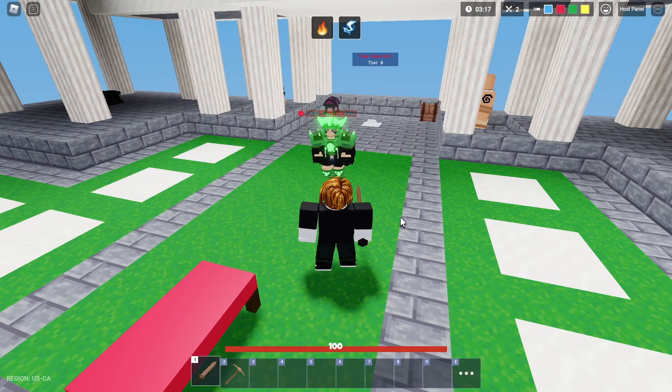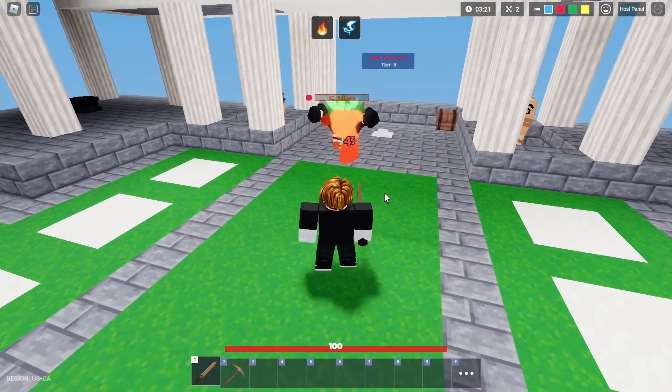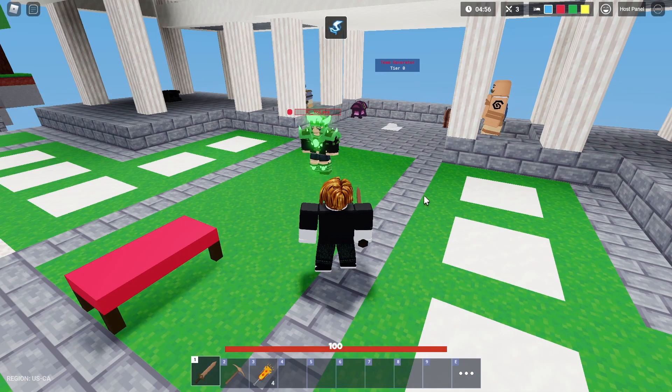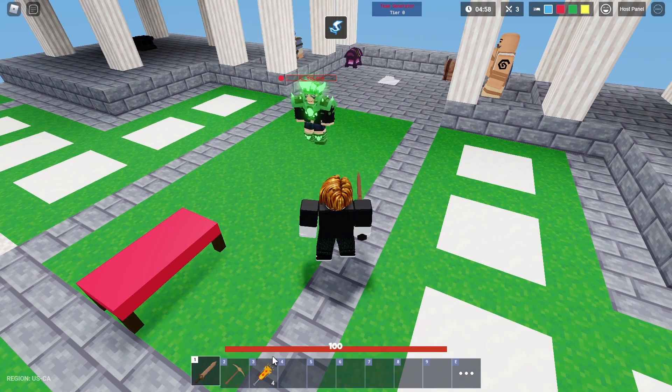Everyone knows the fire static combo is super overpowered and you can one-shot anyone with it. But there is a way to do this in a regular game with the conqueror kit. In a regular game, if you place down some of these fire banners, you should be able to execute the fire static combo.